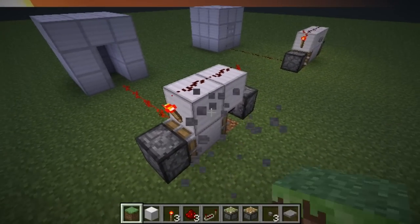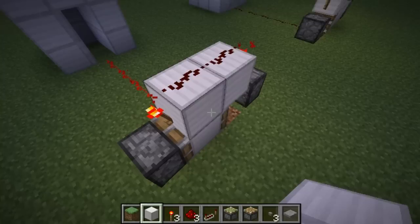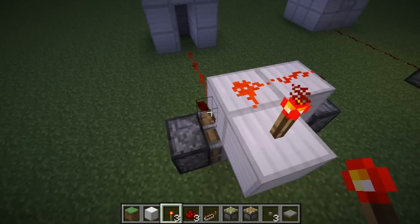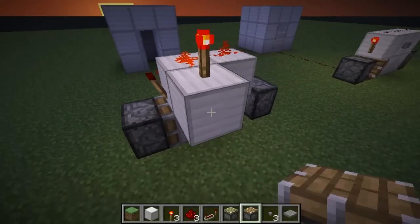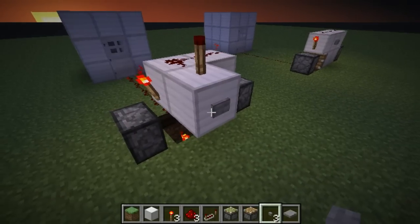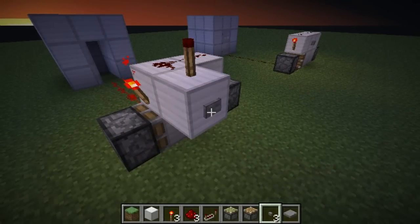So what we want to do is make sure that these torches here are off, since these pistons are activated once they are on, so we'll invert that, add a button, and voila — one tick, that door opens.